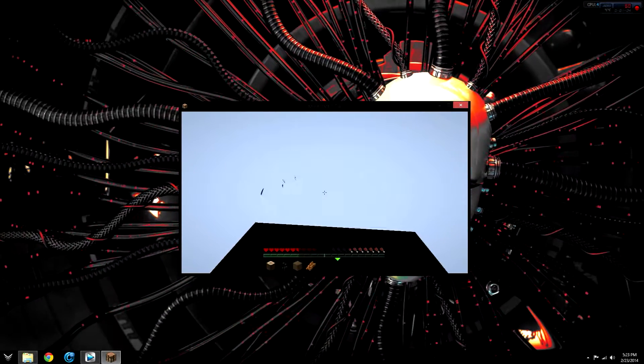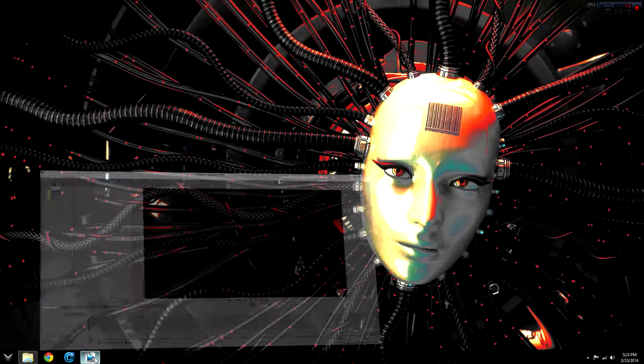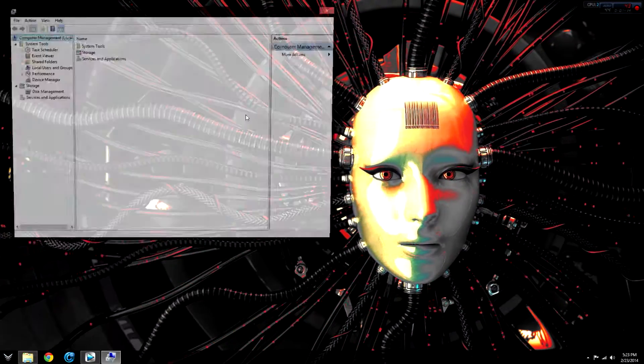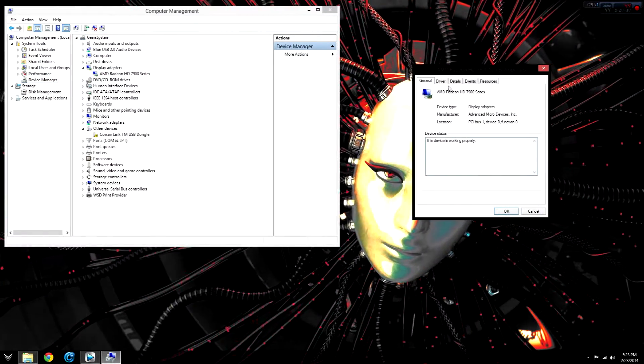The way to fix this is very simple — all you have to do is roll back your drivers. To do that, go to your computer, right-click and select Manage, then go to Device Manager, then go to Display Adapters, right-click your card and go into Properties.